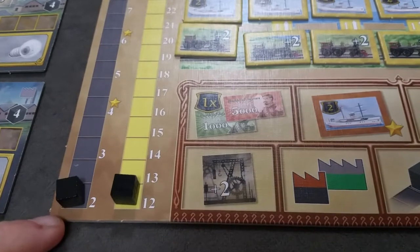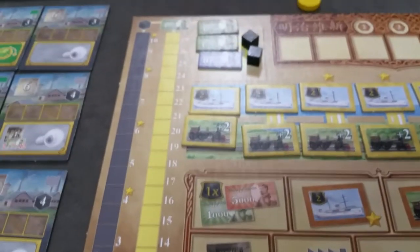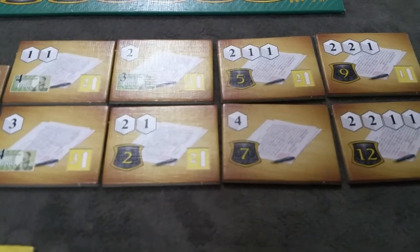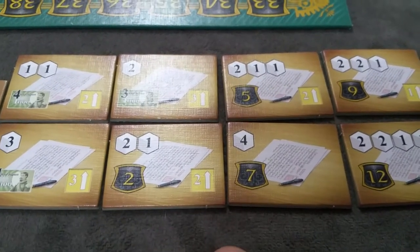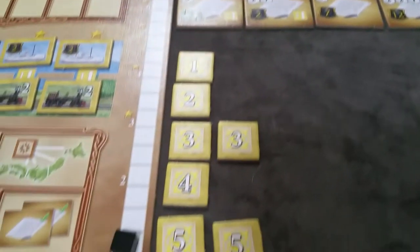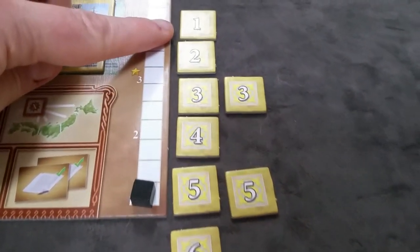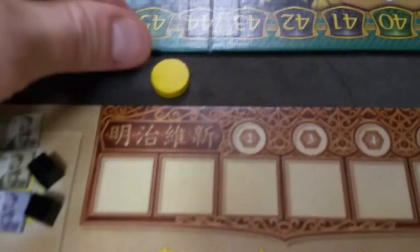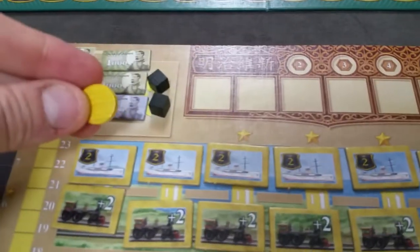Each player will also set their starting markers. This is the coal track. This is the yen or money track. And over here is the knowledge track. Players will also set up their eight contract tiles that can be used later in the game to fulfill contracts to foreign markets. And they will have their set of industry tiles that can be placed on the board later in the game. Finally, they'll have a score marker.